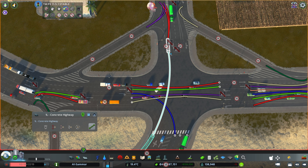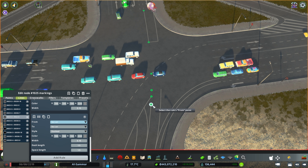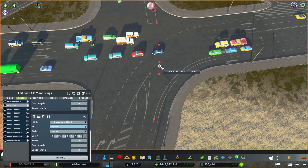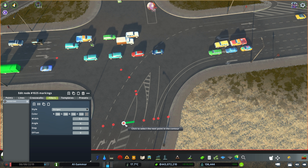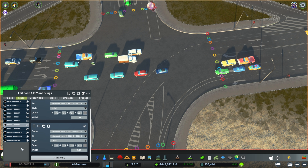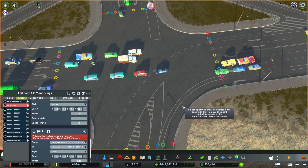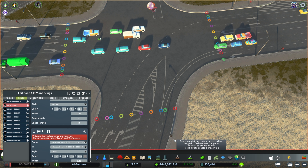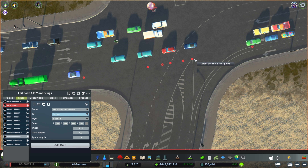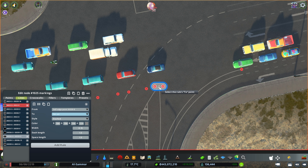It was getting a little laggy putting in all the lane connections, but you can start to see where it's all going. It was very technical — I confused myself a lot, and it's not perfect, not exactly how I wanted it, but it's close enough and will do the job. Let's jump out of the speed build and look at all the line markings in more detail, then we'll work on the timed traffic lights. I might also throw in some vegetation.